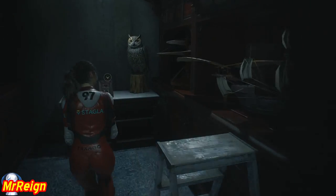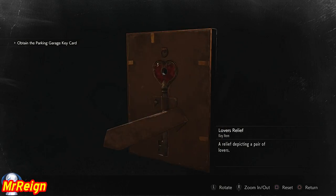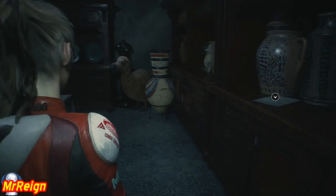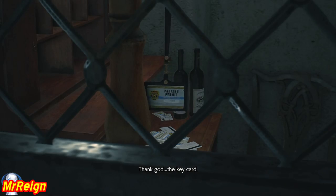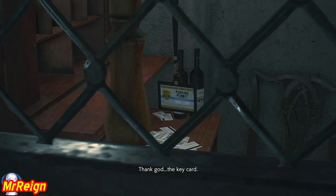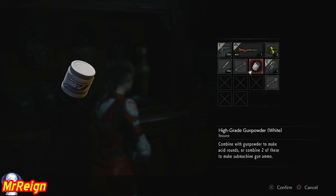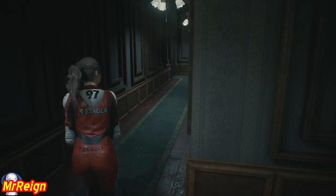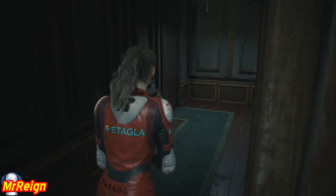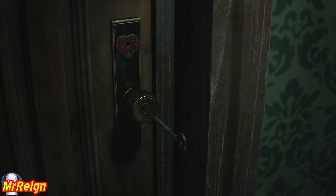We're going to head all the way around and grab the heart key. There is the parking card - thank god, a key card. Our mission now is to find two electronic parts. To do this we need the cog from the storage room - I think it's east - as well as the tool, and that can be found in the records room.